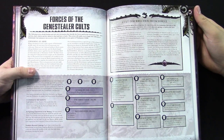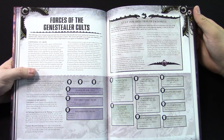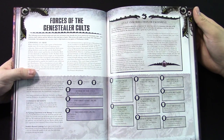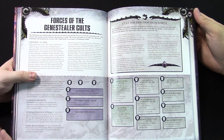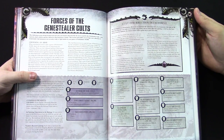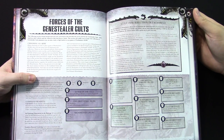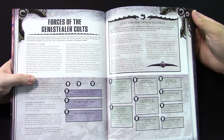Cult Father: if you take the Patriarch as your warlord, you can re-roll the result when rolling on the warlord table. An Uprising in the Making: your non-vehicle units in your detachment have the Infiltrate rule. And if they already have Infiltrate, they have the Shrouded rule during your first turn. Plus you can add one to your reserve rolls and your opponent subtracts one from their reserve rolls. It's basically the ambush command benefit — if you want to really pop up and murder people, take this command relay.